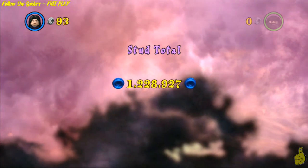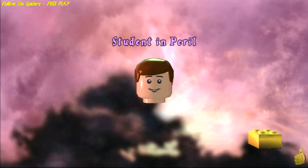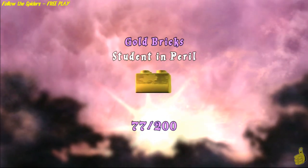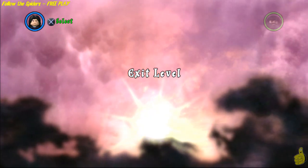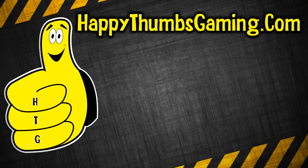Lots and lots of studs — almost one and a quarter million. We got the student in peril, and for that we earned a couple of gold bricks: one for the house crests, one for the true wizard, and one for the student in peril. That wraps up LEGO Harry Potter Years 1 through 4, Level 11, Follow the Spiders Free Play.